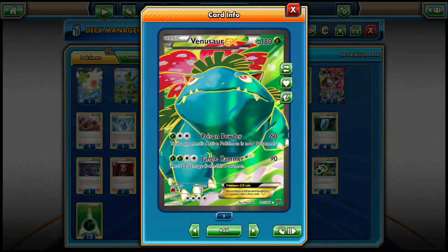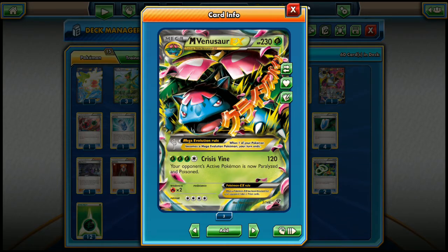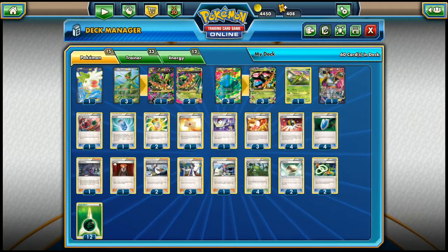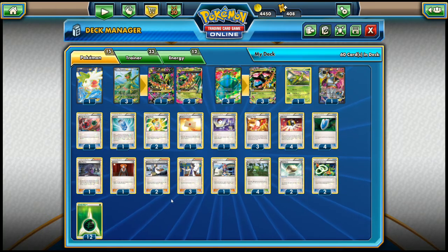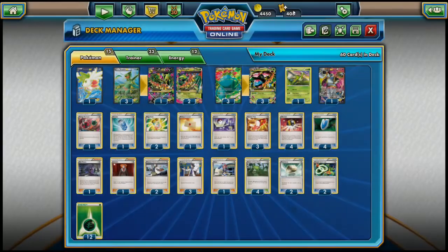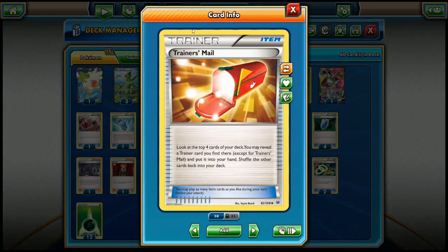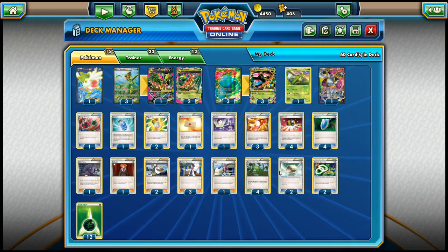No DCEs, so whatever we do, we'll have to attach 4 grass energies to Mega Venusaur EX — we can't speed up with a DCE for the Jungle Hammer. For trainers, there's a pretty standard draw support line: 1 Shaymin, 2 Birches, 3 Professor Sycamores, 4 VS Seekers to get to our supporters, 4 Ultra Balls to get to our Pokemon, and 3 Trainer's Mail for consistency.